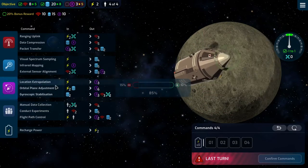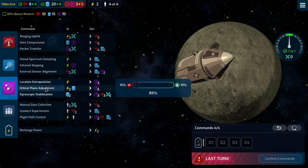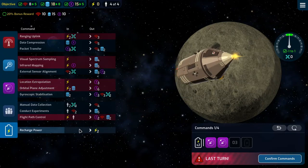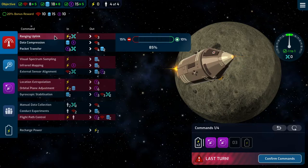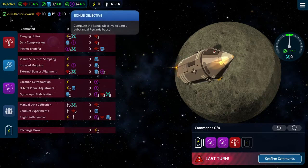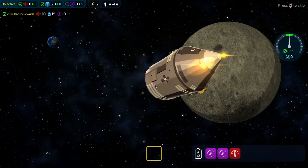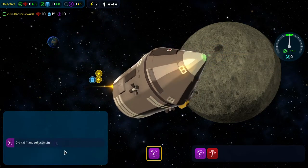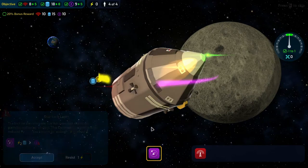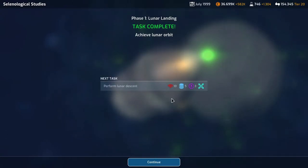We don't need to worry about drift because we are where we should be. So we hit this, then recharge, hit this again, and a data compression. That takes us to 13, 17, 14 — 20% bonus reward. Drift is right on the money and we are just fine. We'll have to accept that, but it's fine because we had extra. That's lunar orbit. Then we need to perform a lunar descent.